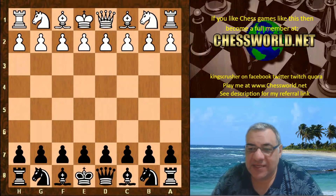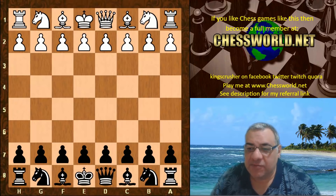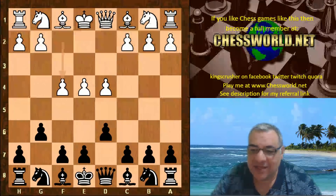Hi all. I have a very exciting game from TSEC Season 14 Division 1 to show you. Fizbo playing White against Leela, and the opening is the very exotic King's Indian Four Pawns Attack.